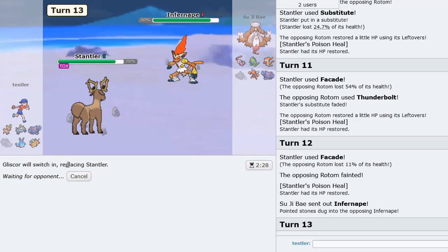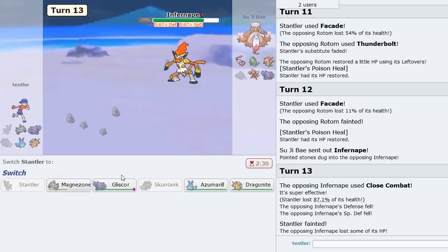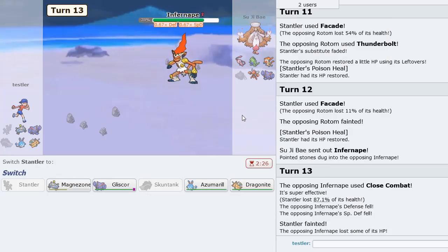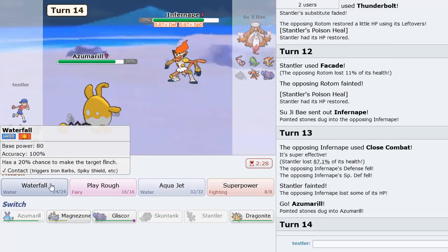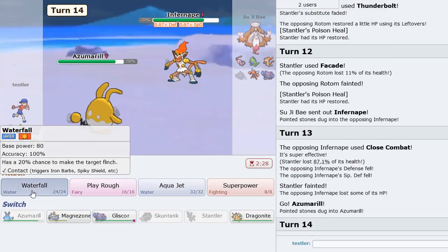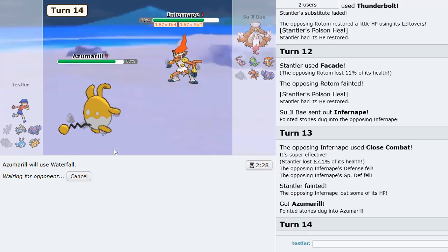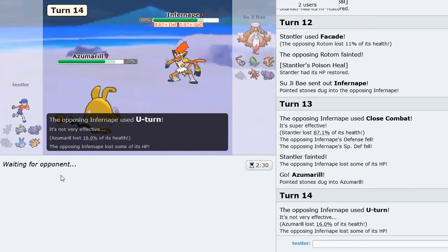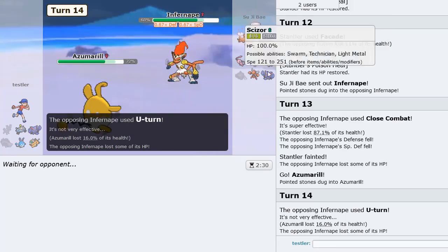Now I go into my own Gliscor — or I could stay in with Stantler because why not. Just get it knocked out, that's fine — it put in the finest work. So we go into Azumarill and click Waterfall to knock out this Infernape entirely. He actually stayed in — kind of crazy. No matter, I think we win the game with Dragonite.